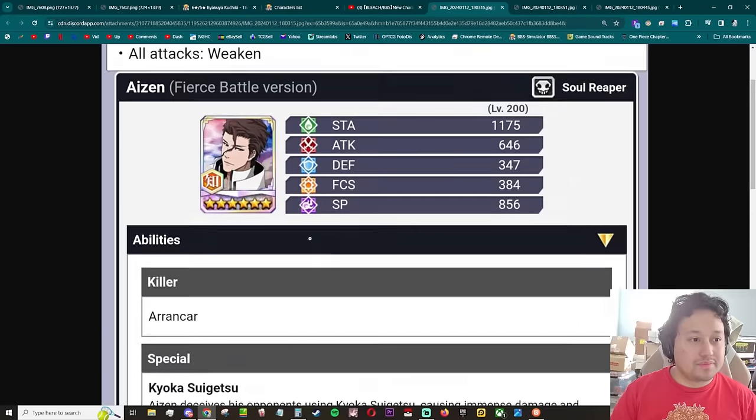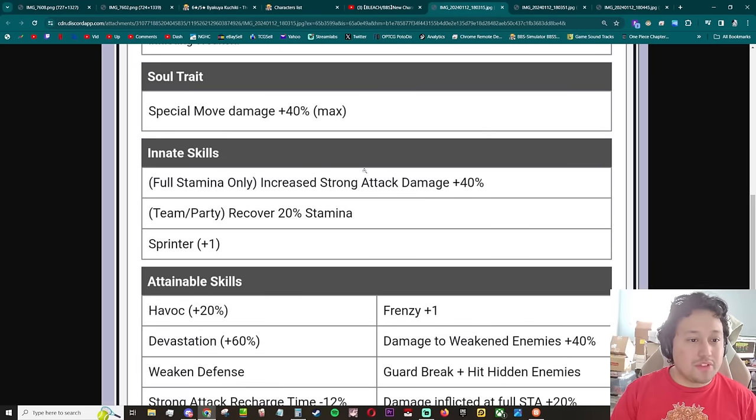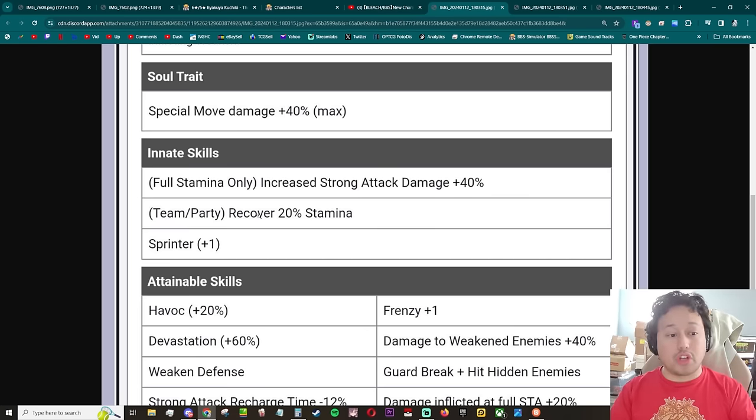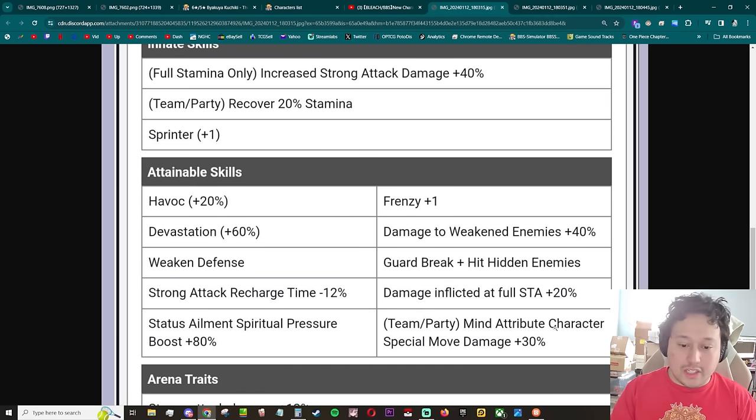Arrancar killer, melee. Special move damage 40. Innate skills: increase strong attack damage 40 full stamina only, team party recovered 20 stamina — I like seeing this. This is what I wish was on Soi Fon to be honest, just give her an innate skill with this. Sprinter plus one, frenzy plus one. Full stamina only increase strong attack damage 40, frenzy plus one, damage inflicted at full stamina 20 innate — that's really good because that'll go up to 45.